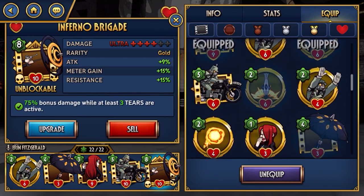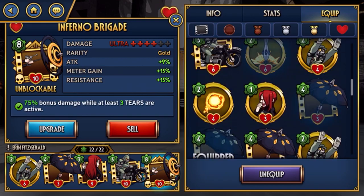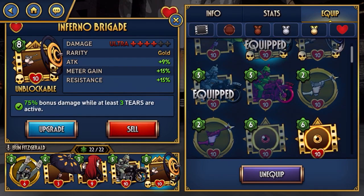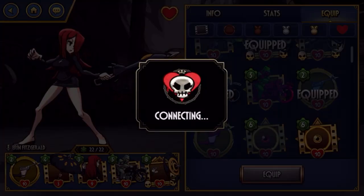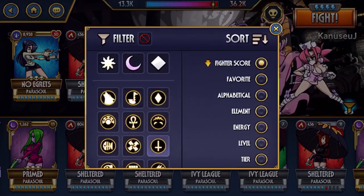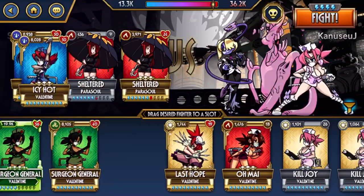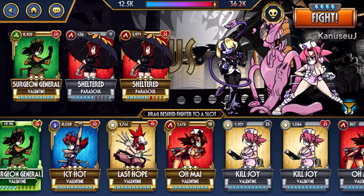That's a pretty good set here. I want to switch out — I don't need No Egrets — swap that out for a Shot, and throw maybe a Valentine in the back. That works pretty well.